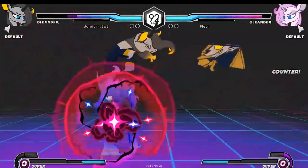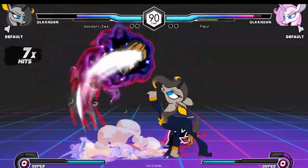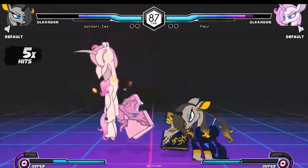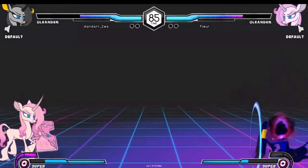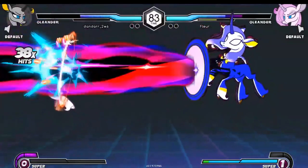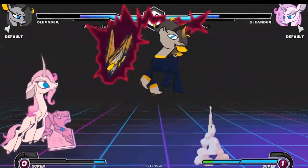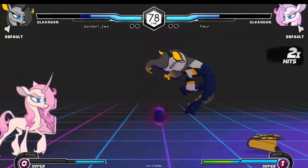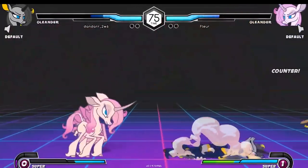Flora again starting off with the advantage, putting out the slow projectiles to cover Dandar's advance. Dandar gets in but is not able to keep things going. Does get some reading going without getting punished — and as always, reading without getting punished is one of the biggest things that Oleander players have to learn. Uses their meter a little early, getting the damage, but you definitely want to try to save up for Fred if you can.